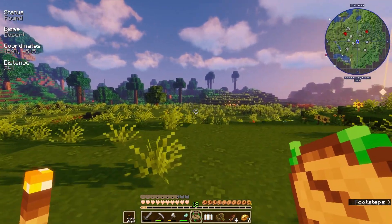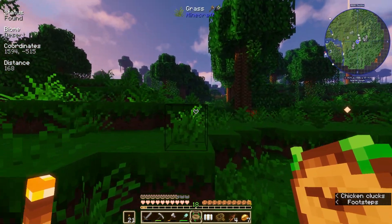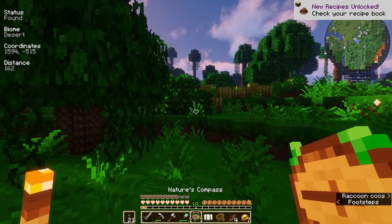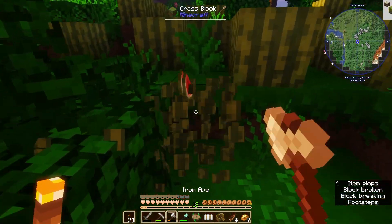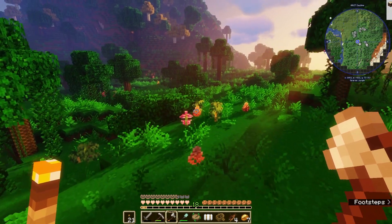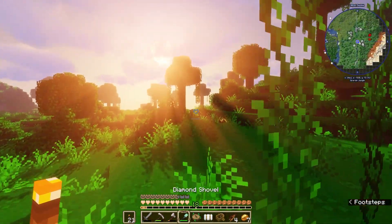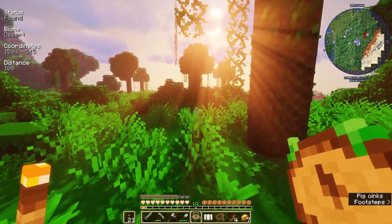We are actually in the jungle area, which I'm not mad about. I'm gonna go ahead and grab these cocoa beans and melons. Let me grab these melons really quickly and then continue. Oh — dandelions, they just look different here. I think I see the desert biome on the map!